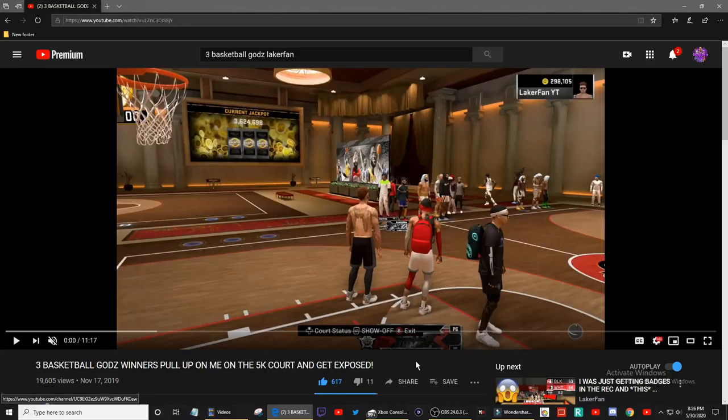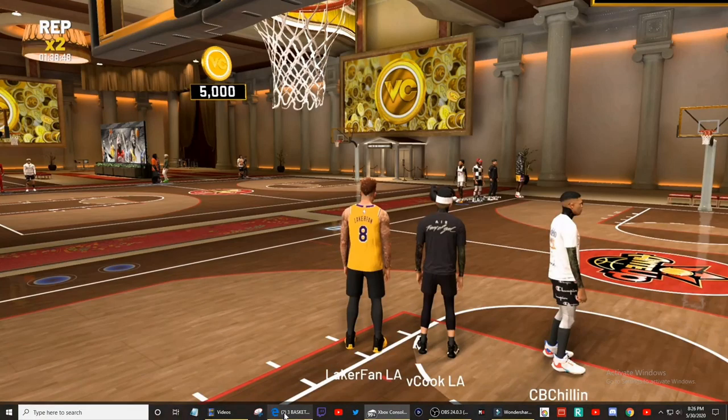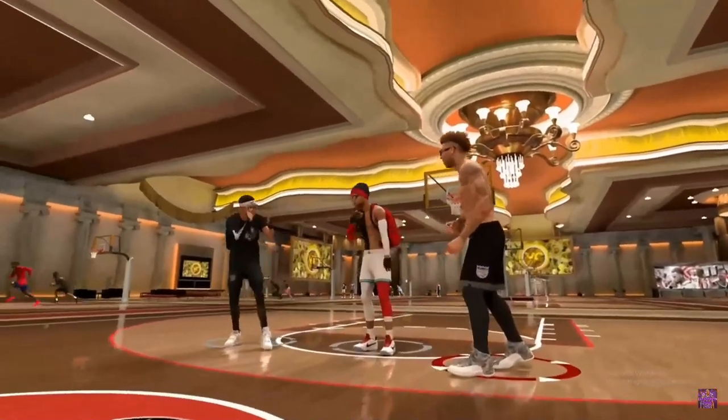Alright, what's up y'all? It's Like a Fan here. As y'all can see by the title of today's video, we're here to talk about how one dribble move changed the game in NBA 2K20. So we're going to do this gameplay. As you can see, we're hovering over an old video of mine from November 17th, three basketball gods winners pull up and get exposed. Anyway, the point of this video is that I'm going to show you an old gameplay from November 17th, and then I got a new gameplay to show you the difference in the style of dribbling, pick and roll sets, all types of stuff. So we're going to get straight into this. I hope y'all enjoy.